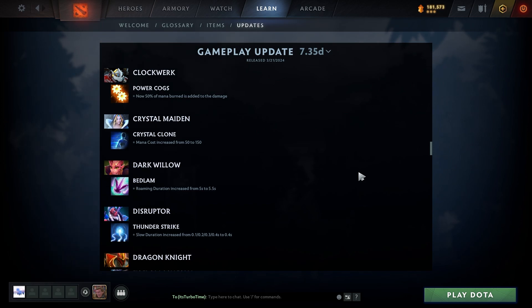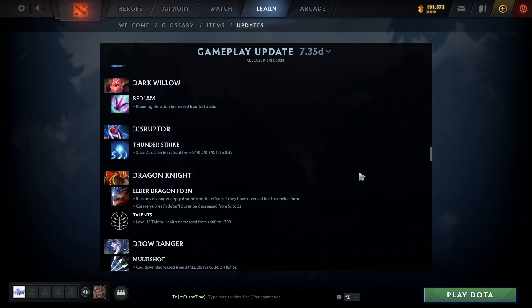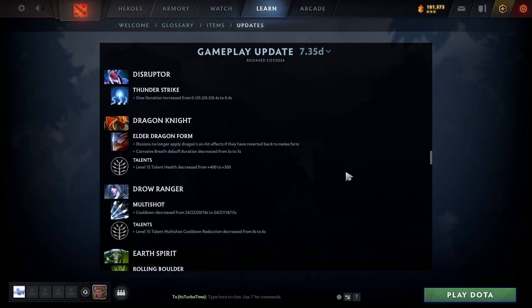Clockwerk cogs getting diffusal-blade-like mana burn damage — holy diffusal blade batman! Crystal Maiden: Crystal Clone mana cost increased from 50 to 150, so you're basically never buying the shard now. Dark Willow: Bedlam rolling duration increased from 5 to 5.5 seconds — pretty cool, though it used to be way better before it was nerfed.